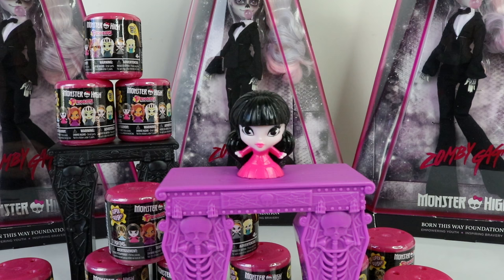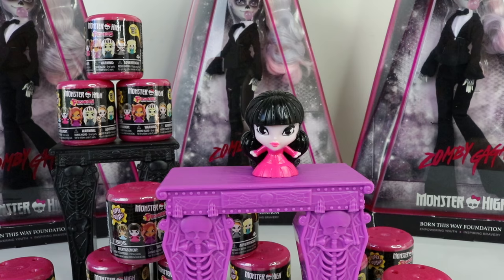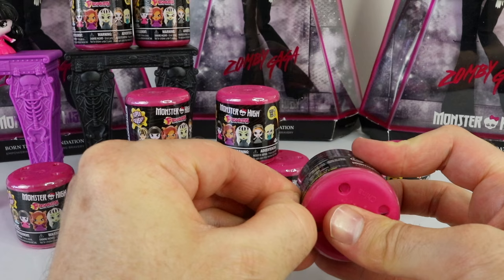The very first one I got is Draculaura and she's really, really cute — and she's also really squishy! She's wearing a pink dress and has black hair with pigtails. One thing I will mention though is the paint smell is really strong. That was a great start, so let's get into our second one.